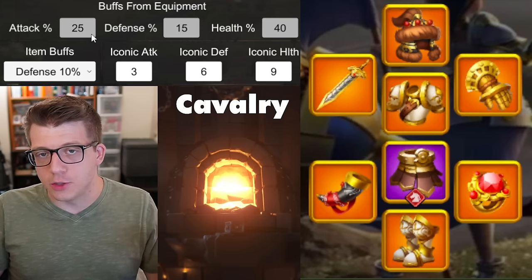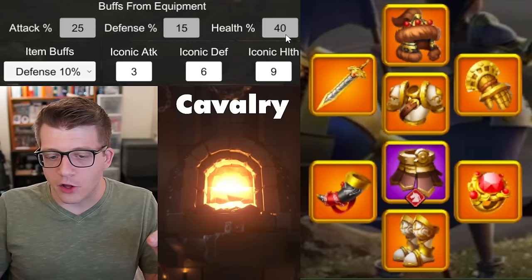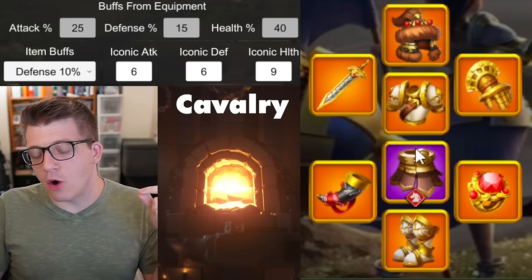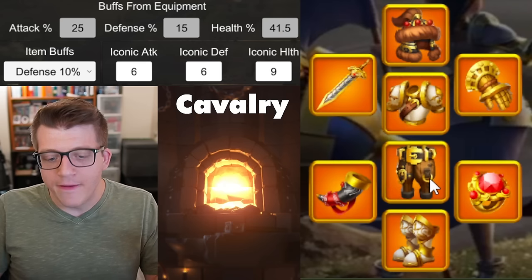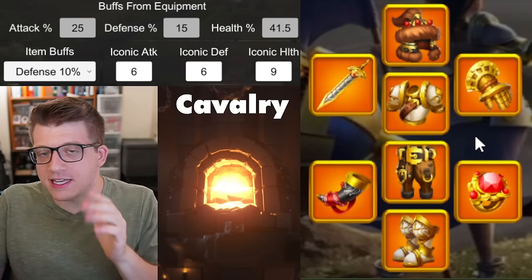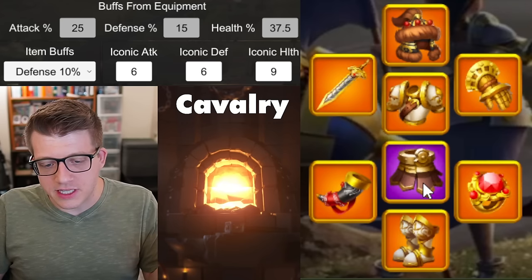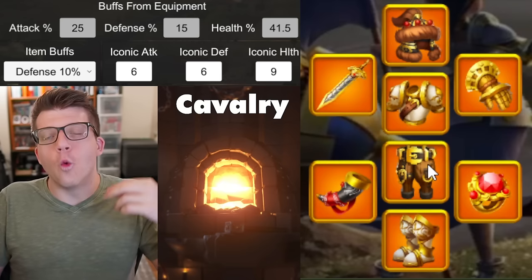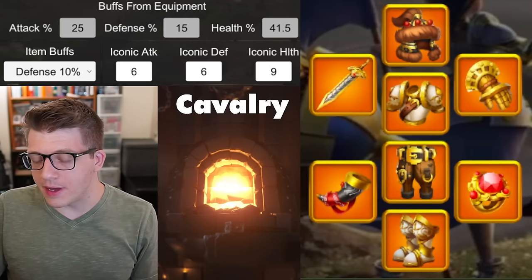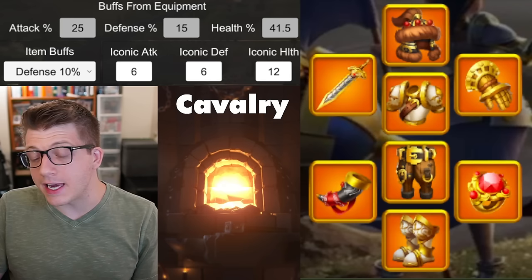Next, replace the weapon with the KvK weapon — Sacred Dominion — which gives a ridiculous amount of cavalry attack. The key here is you lose defense rather than health, so you still keep a staggering 40% cavalry health while hitting much harder. You can slot an iconic crystal here as well. All that's left is replacing the legs: crystal keys will eventually give you Ash of the Dawn, and since it's only 1.5% more cavalry health over the Gladiator purple legs, it's the most minor upgrade — making it the last piece to replace.